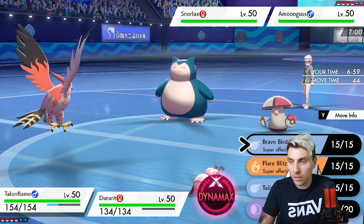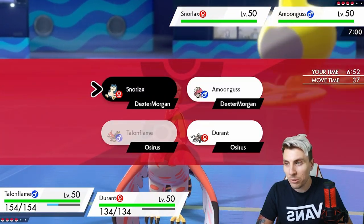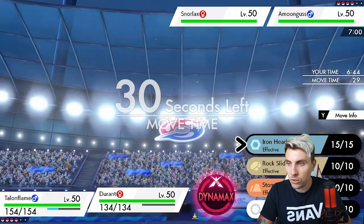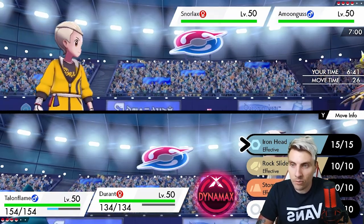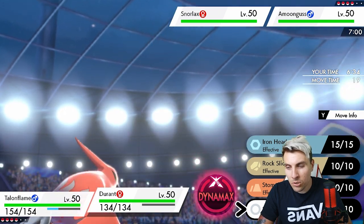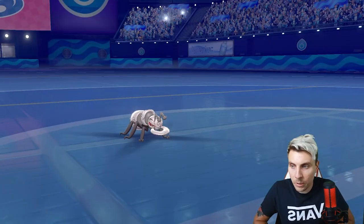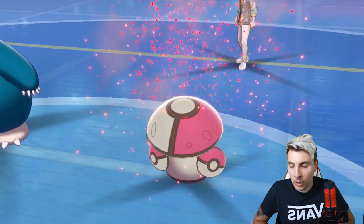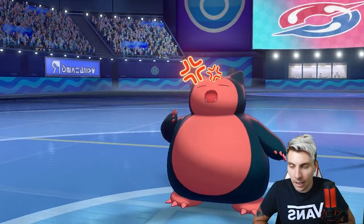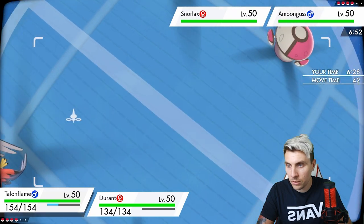We've got Amoonguss and Snorlax on their lead. I feel like they're probably going to Rage Powder and try to get a Belly Drum off before they Dynamax — that's my big bet. Because we've got Safety Goggles on Talonflame, we can ignore the Rage Powder and Taunt the Snorlax. We might just Protect Durant here because there's always a chance they don't Rage Powder and just go for Spore — I don't want Durant put to sleep. There's the Rage Powder from Amoonguss; we can Taunt at the next turn and just get that Taunt onto Snorlax.